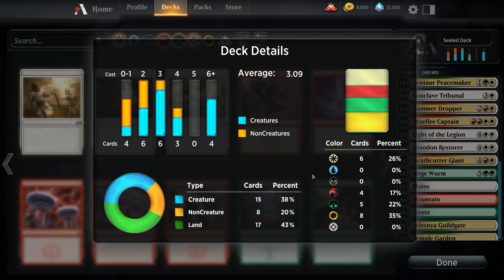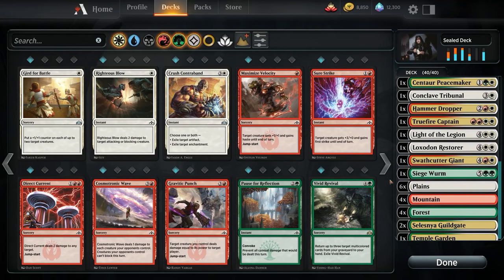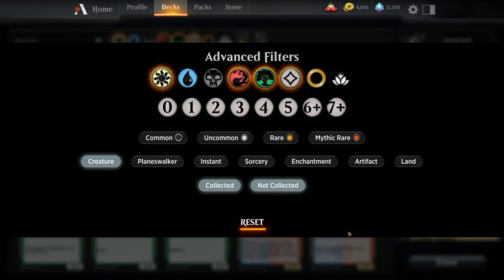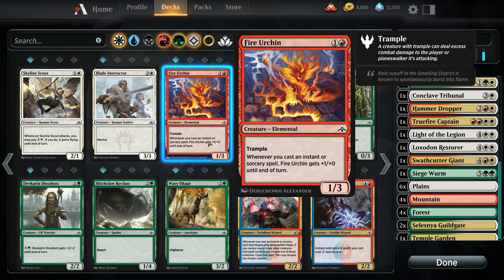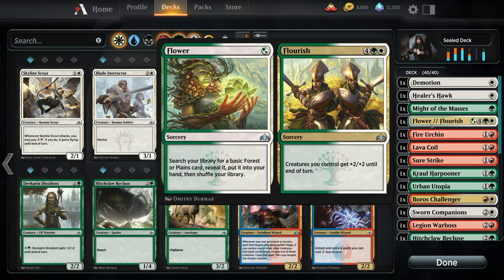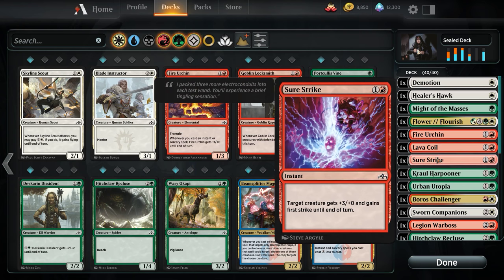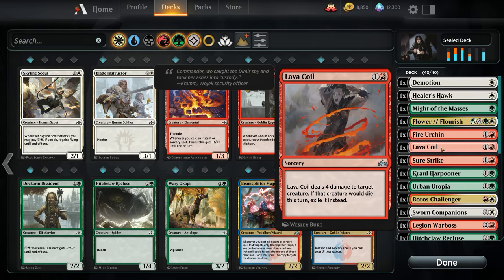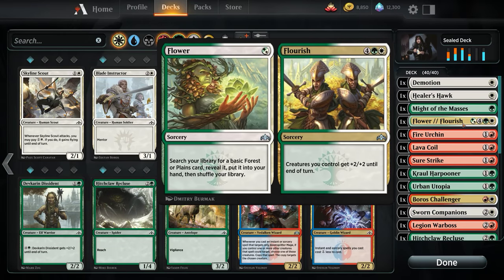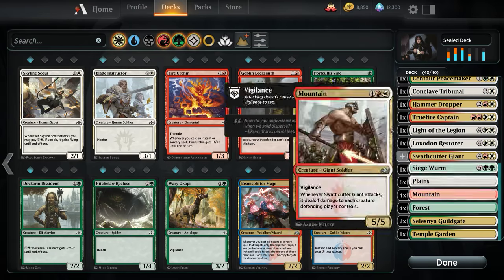This is an okay curve. We're going to have to really fine-tune our mana base. If I can drop another non-creature spell I'd like another creature, but I don't know what creature I would actually run. Cheap combat tricks are so good though — I want to run Flower/Flourish for the bomb effect and the Flower. Maybe we just drop Surestrike or Lava Coil. No — those are both too good. Maybe we leave it as is. We do have mana fixing via Urban Utopia and Flower.